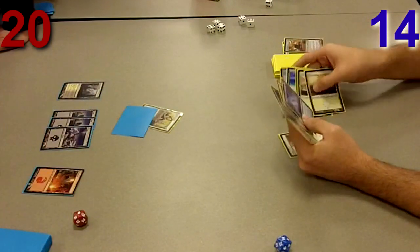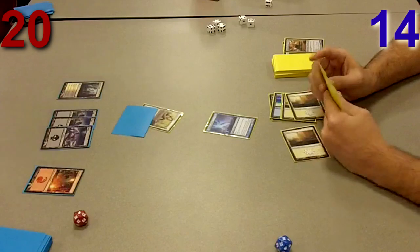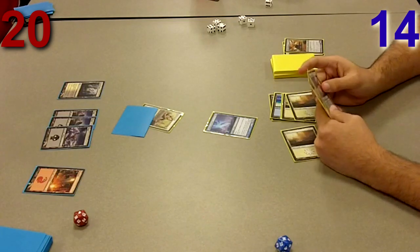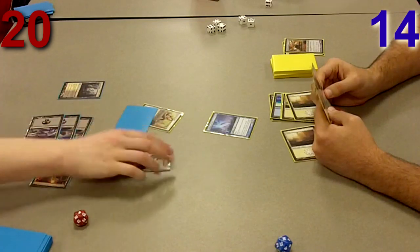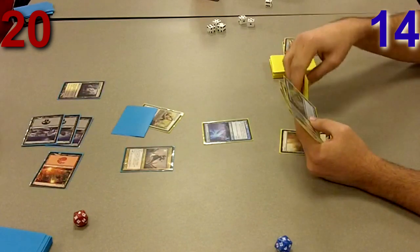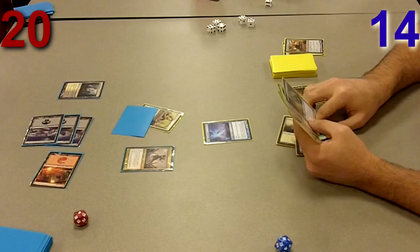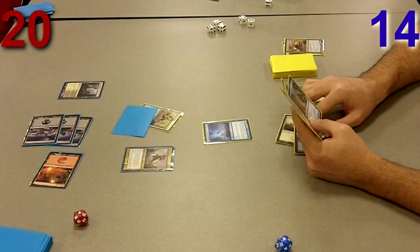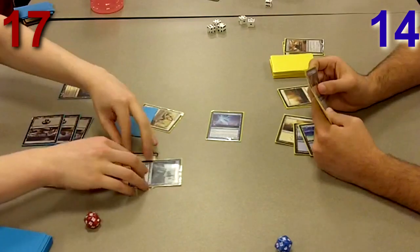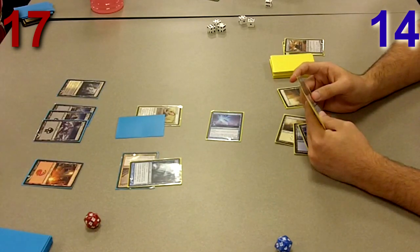He hits land drop 5, which later in the second game you'll see is pretty significant. I get my Battleground Geist out and I'm pretty happy about that. His creature untaps but he doesn't even bother attacking because I have the mana open to tap it at upkeep. Then he plays Olivia Voldaren — she's a 3/3 flyer for four mana, one red and one black. Her first ability costs one red: deal one damage to a target creature, put a +1/+1 counter on Olivia, and make that creature a vampire.